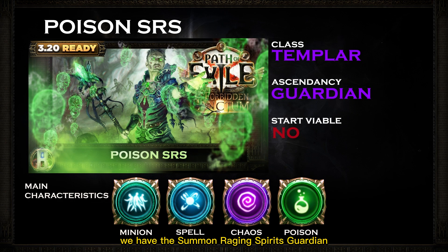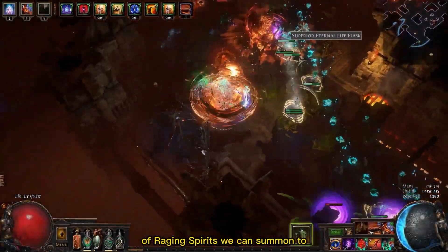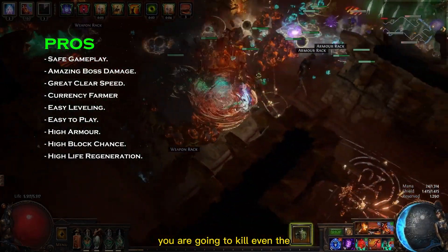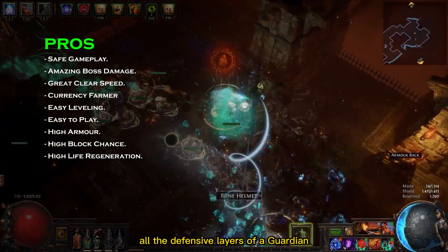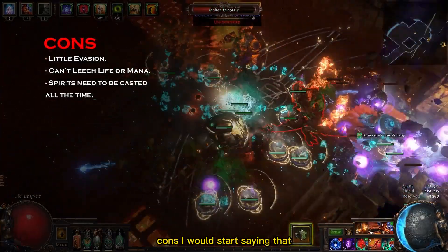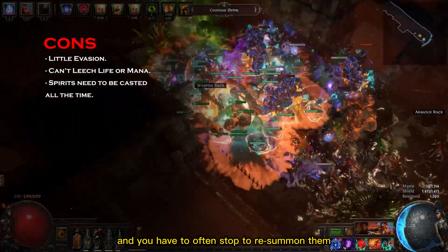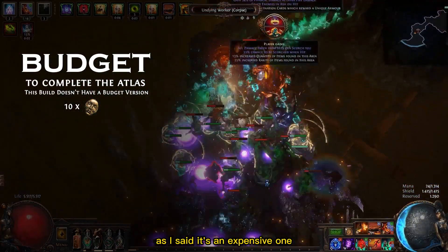In 4th place we have the Summon Raging Spirits Guardian with the Templar class. This build takes advantage of the high number of Raging Spirits you can summon to stack an absurd amount of poison on enemies. To list the pros, I would start with its boss damage — once the build is complete you are going to kill even the biggest boss in just a few seconds. The survivability is also amazing since you can have all the defensive layers of a Guardian on a minion build that is already very safe to play. To list the cons, this build isn't for everyone — you need a lot of currency to put it together. Another issue is that Raging Spirits have a short duration and you have to often stop to resummon them. This build needs at least 10 Divine Orbs to put together — it's an expensive one.